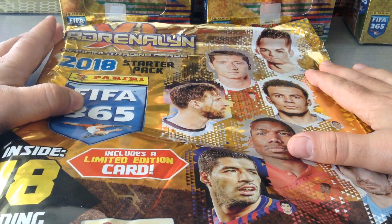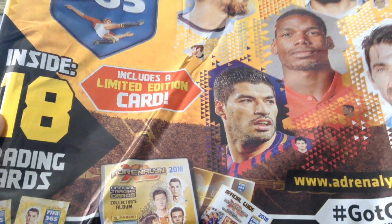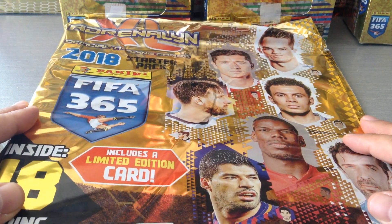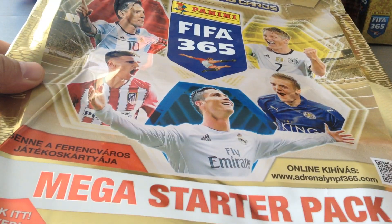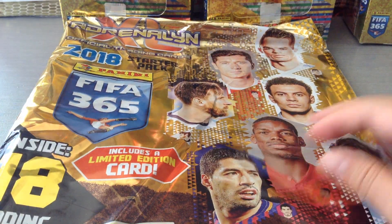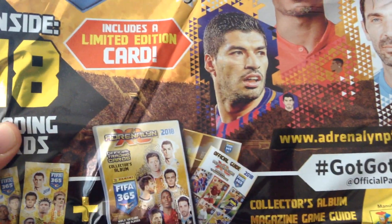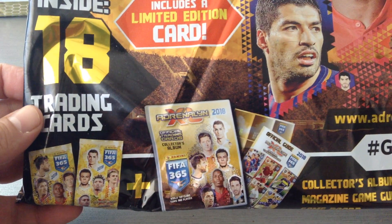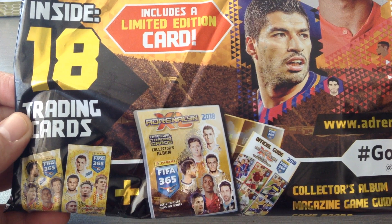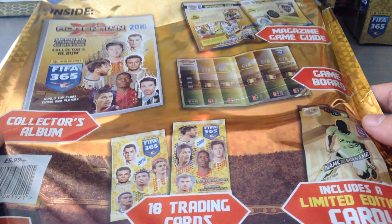This is the new Panini AXL 2018 collection. I'm sure you guys are very familiar with this product — this is the third season that Panini has released such a product. I'm sure you guys remember last year's product. What you see here is a Hungarian starter pack, and of course Panini are releasing this before the start of the season. So we will find a lot of players in their old kits, which is a shame. But I guess Panini want to compete with TOPS and the Champions League, so they're releasing this earlier.